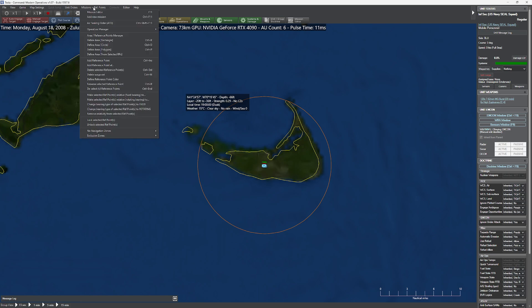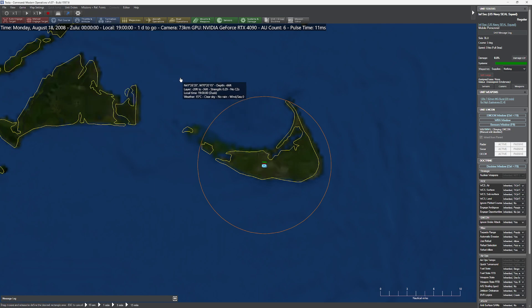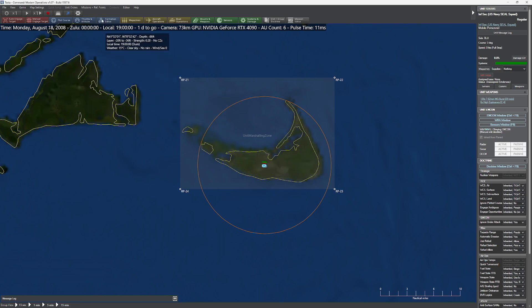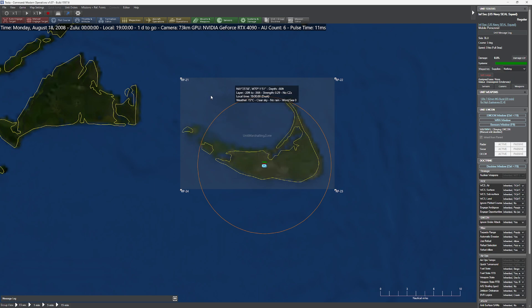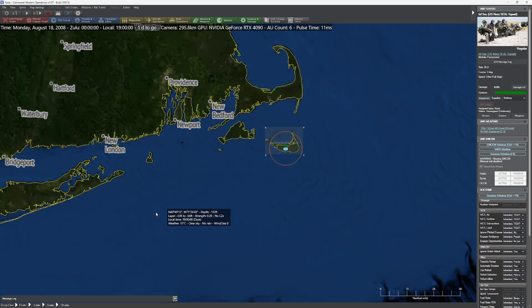I'm going to deselect all my reference points and define an area — rectangle — and I'll call this the 'Units Marshalling Zone.' That's going to be my unit marshalling zone. I'm definitely going to lock that zone as well, because we really don't want the player to move it. Otherwise you're going to get hilarious unintended consequences.